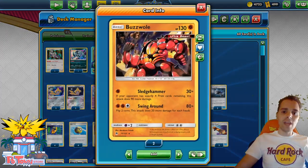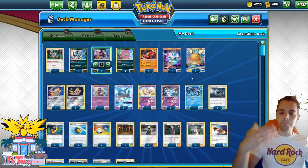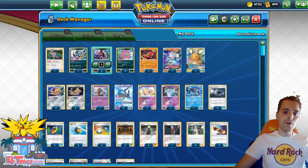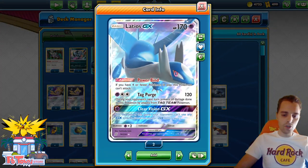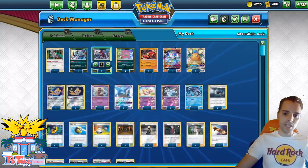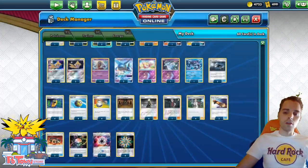We do see there's a lot of Ultra Beasts in here. We have Buzzwole punishing Pikarom, Tapu Fini punishing stuff like the Baby Blacephalon deck, and Nihilego to punish Mewtwo decks. We have all of these tech cards thrown in, even Blacephalon GX with Burst GX can come in handy. We have Absol to slow down Jirachi builds. This is a very consistent Spiritomb list and we have two copies of Latios GX. The reason we have Latios GX as a two-of is because of Clear Vision GX - this is going to help us win against ADP.